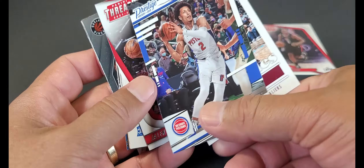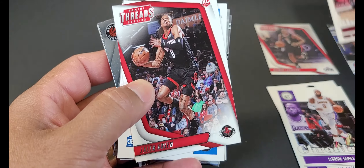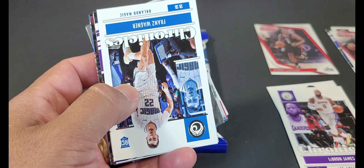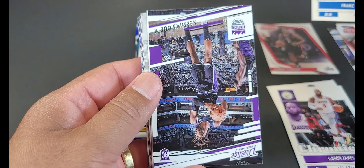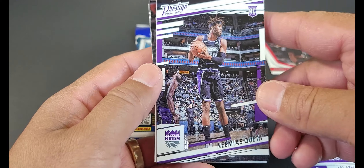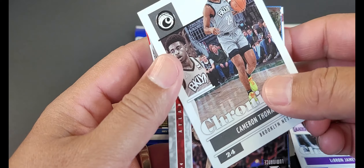We've got Prestige in here — Cade Cunningham rookie, we'll take that! Evan Mobley rookie — oh snap, we'll take that! Jaylen Green rookie — oh snap, we'll take that! Not bad at all. Franz Wagner rookie card — oh snap! Not sure how long I've had this pack, but we also have Neemias Queta rookie card — hold on to that. A bunch of rookies in here!